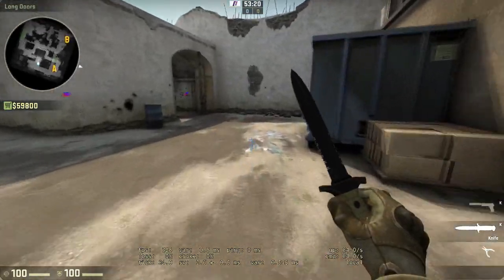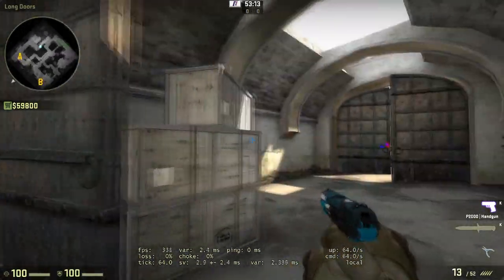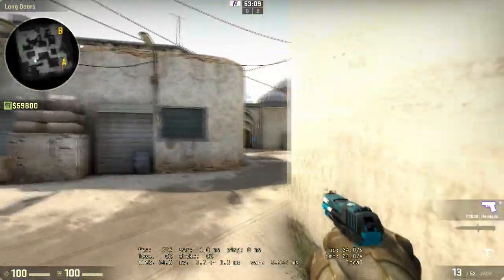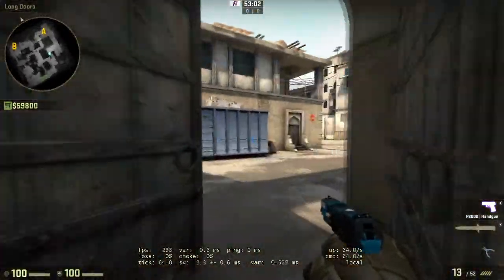At close range, don't get me wrong, the USP-S is a beautiful gun to have. But if someone peeks a corner up close, I feel like the P2K makes your presence known immediately the moment you peek those corners. If I want you to know I'm here and I want to kill you ASAP, the P2K is my best friend. I would prefer it over everything in close-range scenarios.